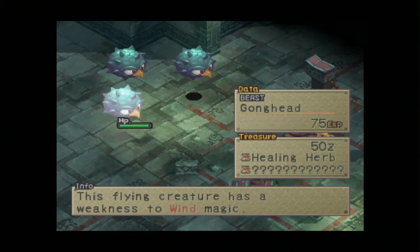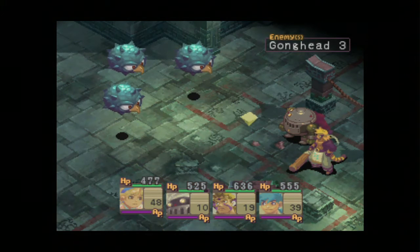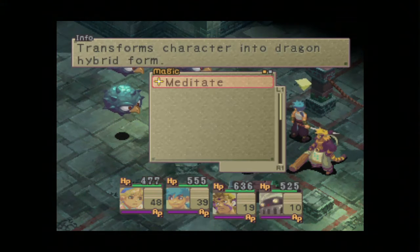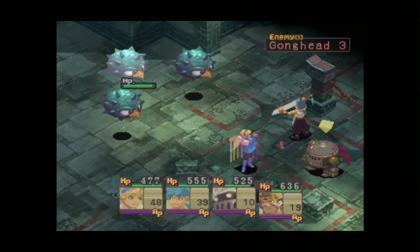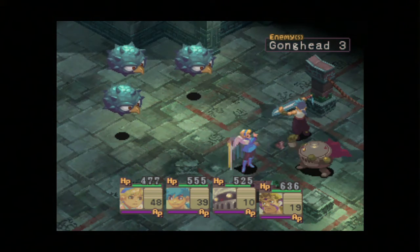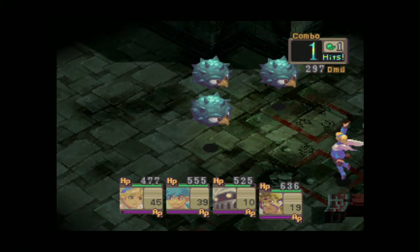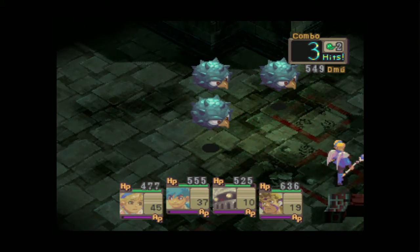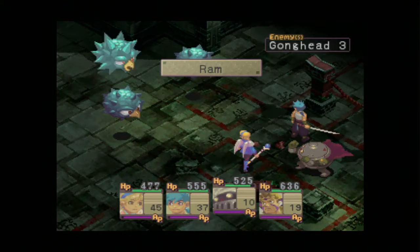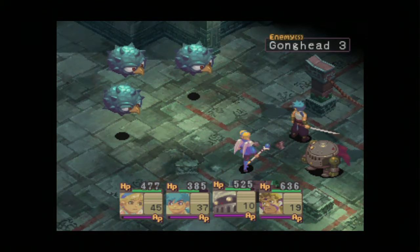Yeah, Gong Heads. We need to win magic. We saw these first in the Dream - Ryu's Dream. Urshin does have the Raptor Claws equipped, so she is doing wind damage with her attacks at the moment, so that's going to be great against these. However, they've got a little bit more health than I expected. They should be giving plenty of experience though.